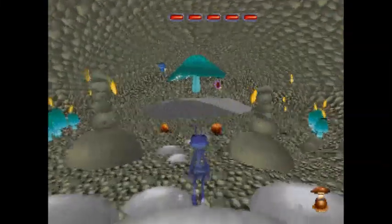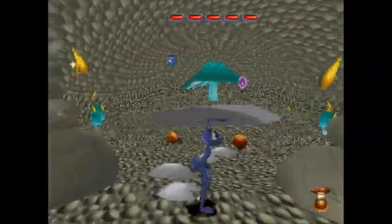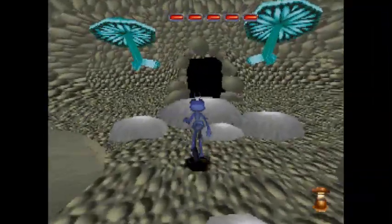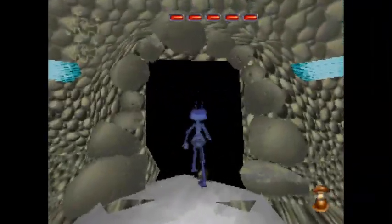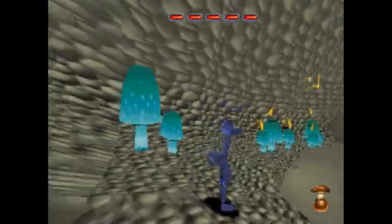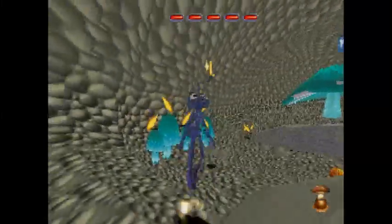This is way brighter than I remember it being — I remember it being a dark blue. Also, this music is way more epic than it has any right to be. So this is where we came in for the tunnels, but Flick can't run away like a scared coward — he has to actually beat Thumper. The red bars at the top of the screen refer to the boss's health.